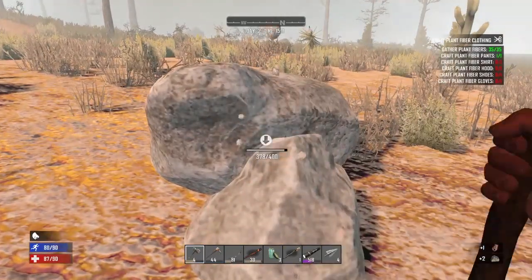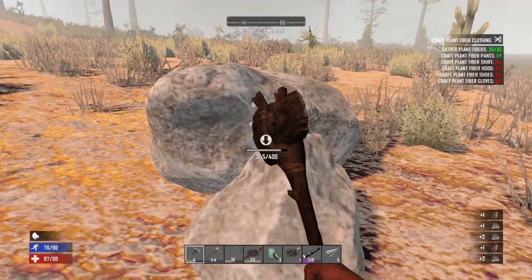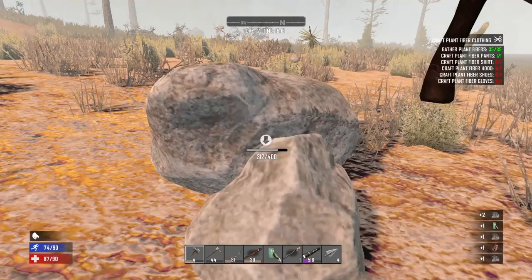And there's stone here too. So now you're getting stone as well, and iron from the medium boulders.